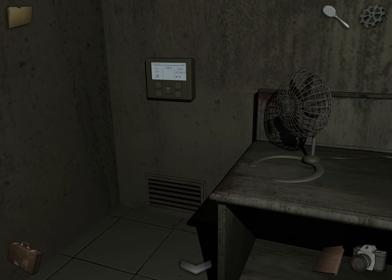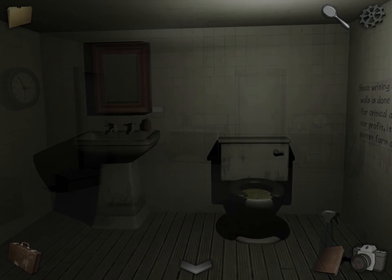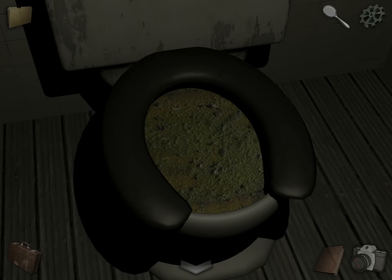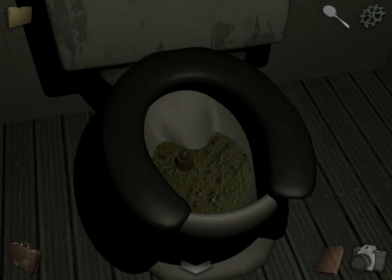So first, point this fan at it. That brings it down to 23, so we still have to figure out how to continue lowering it. Go to the bathroom, grab the cleaning spray and the weight, and we're going to have to go in there — so use the plunger and grab the weight.